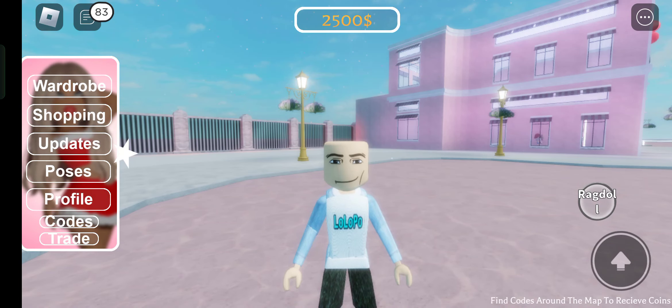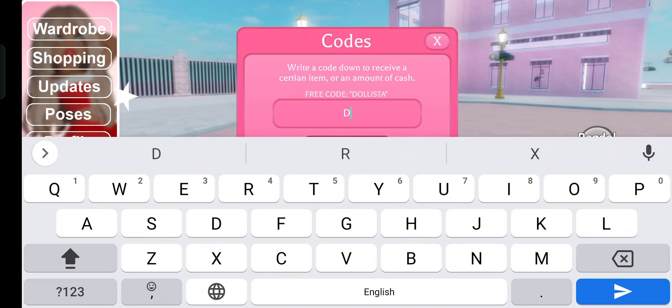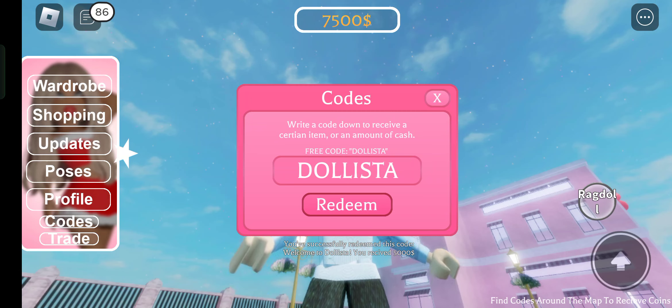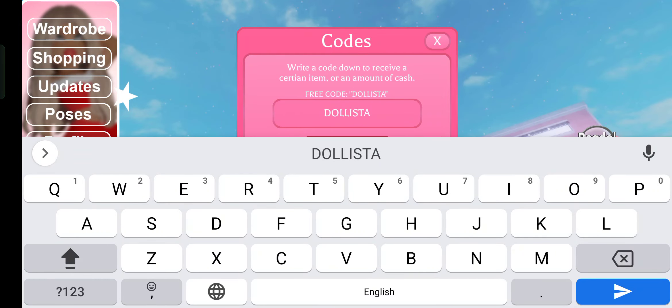So I'm just here to show you codes. Here is the codes option — let's redeem a code. So this is the first code that I found on the internet: dollista. Use this code. You are successfully redeeming this code.